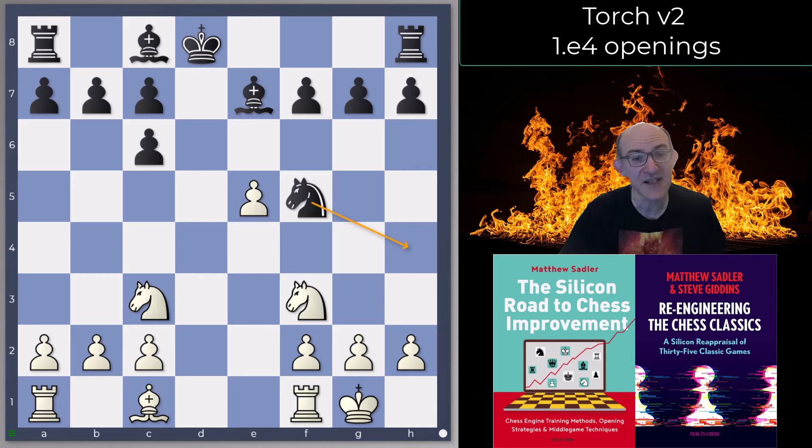It's looking for a quick Nh4, simply exchanging some pieces to free Black's position. It was also AlphaZero's choice against Stockfish 8, so you really do see that the openings played in that match have become quite commonplace both in elite human play and also in engine play.